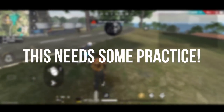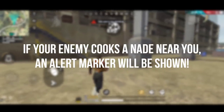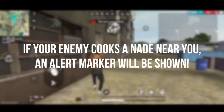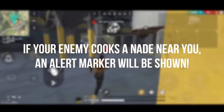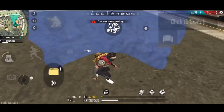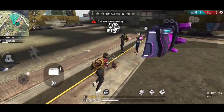If your enemy cooked a grenade near you, an alert marker will be shown. So if you know this, we will have a cooked grenade. If you cook a grenade or the enemy cooks a grenade, you will have an alert marker.